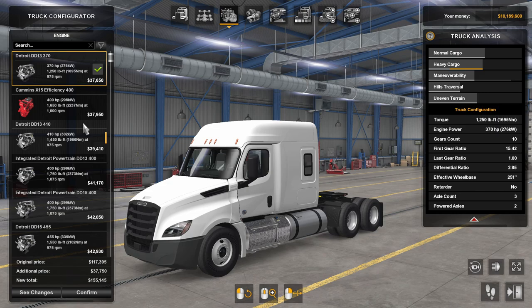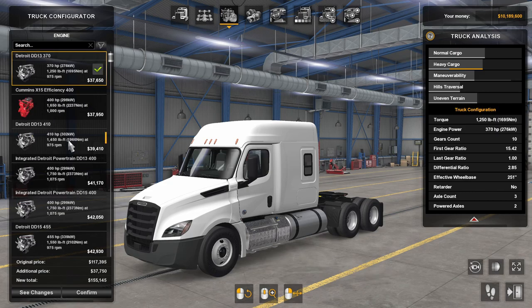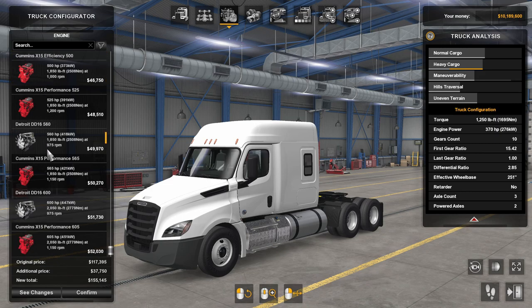The Freightliner Cascadia has two different engine makers that come in the truck: the Detroit and Cummins. As I go through this, I am going to kind of go back and build a truck. In the next video I will actually do a load with the Freightliner Cascadia, so if that is something you are interested in, make sure you subscribe so that you can see that video when it first comes out.